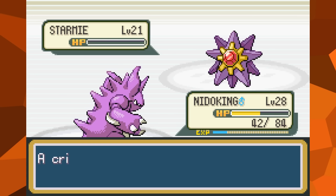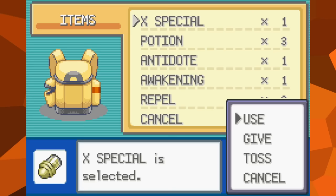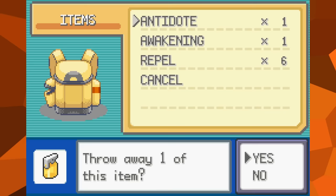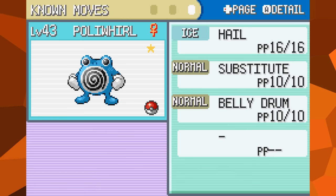First, pick up all of the hidden items within the city. Next, you need to defeat Misty — this will ensure that the only possible trainer battle will be from the rival encounter to the north. Then, throw away all of your money and items, so the player will be unable to buy or sell anything once the setup is complete. For the next step, you'll need to trade to get a shiny Poliwhirl on this cartridge. However, for this to work, its moves must be Hail, Substitute, and Belly Drum, and the PP for Hail must also be maxed out.